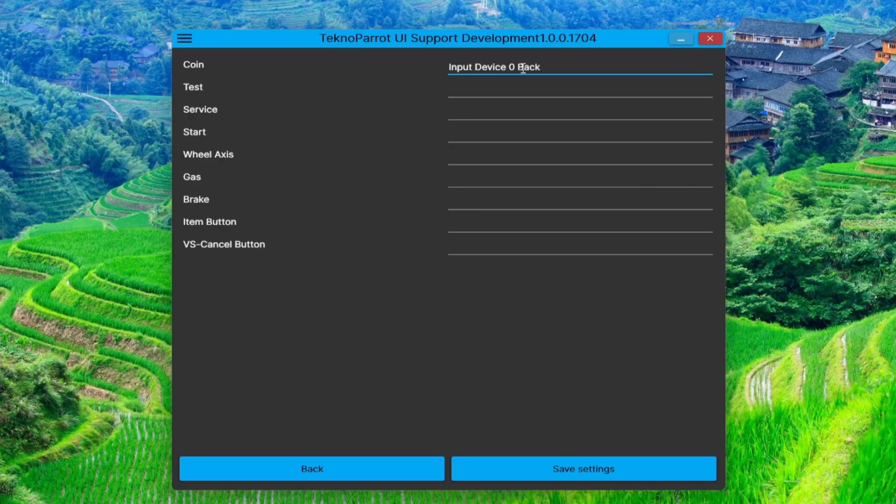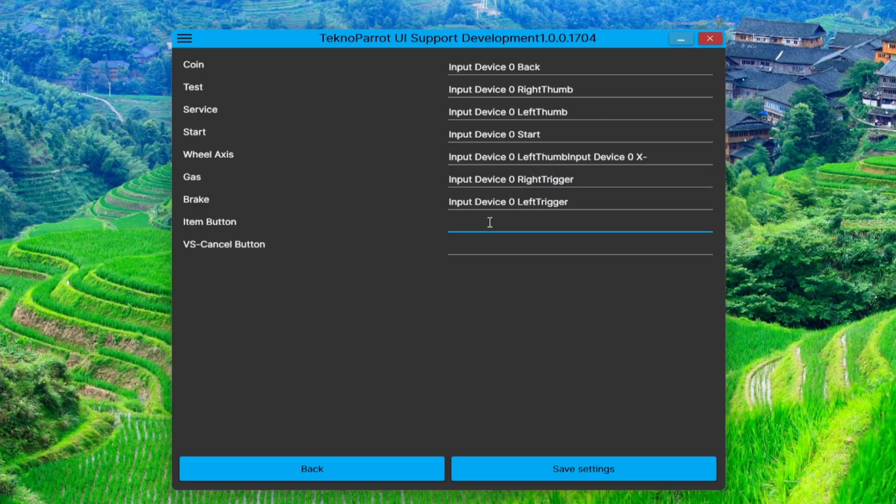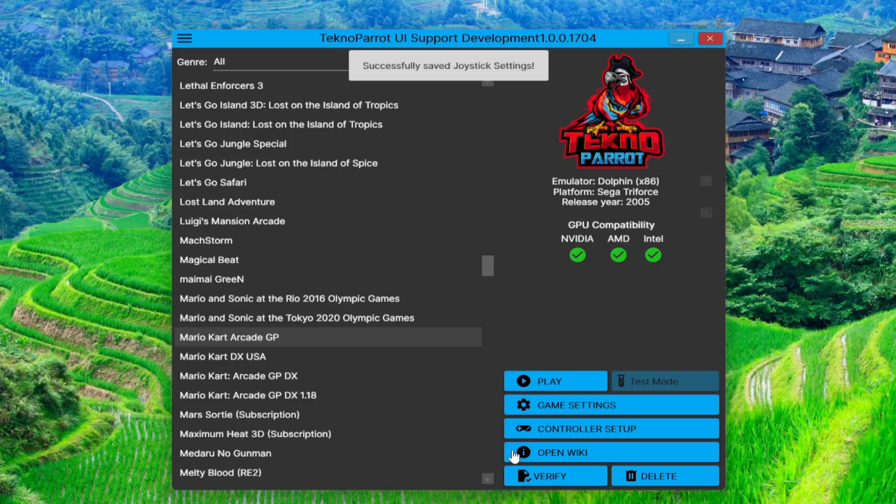Then let's configure the control button assignment. I'm using an Xbox controller, so depending on what you use, you can freely manage the button assignments to your preference. Don't forget to save before exiting. Let's try to boot the game.